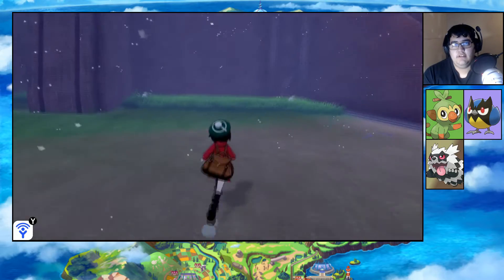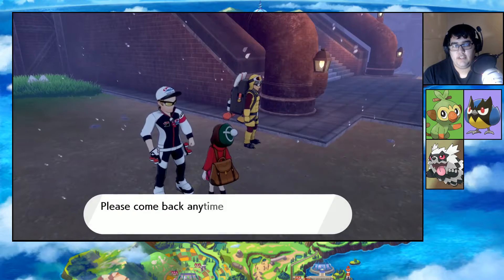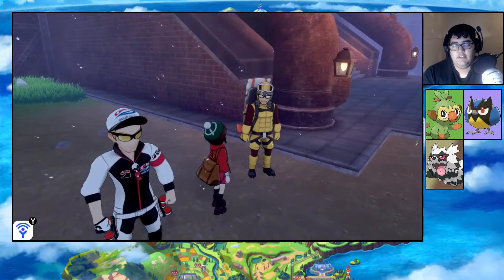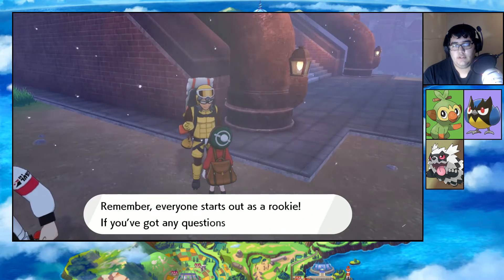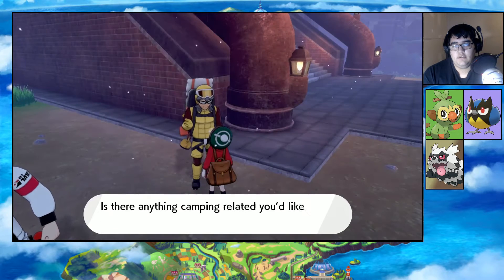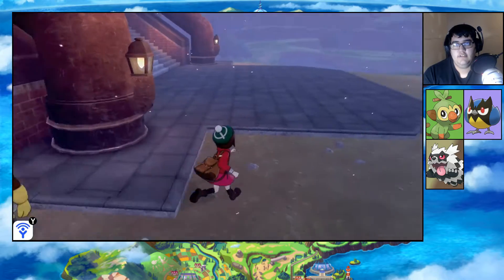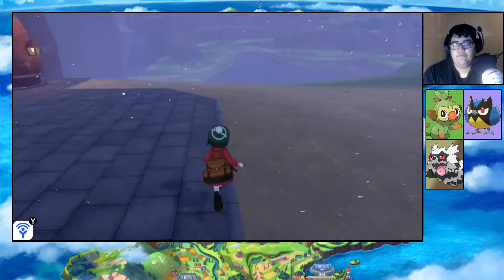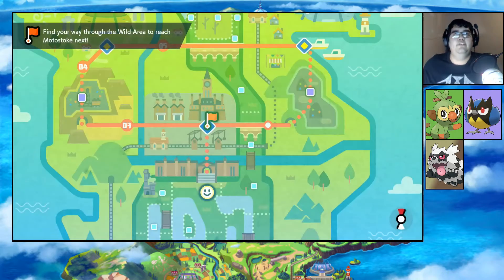You'll also find trainers of the wild area who are willing to give you all sorts of items if you give them some of your Watts - okay so Watts is the thing. Snowverse - what do you want? I don't need anything. All right, no thanks. Looks like we're in Motostoke now.